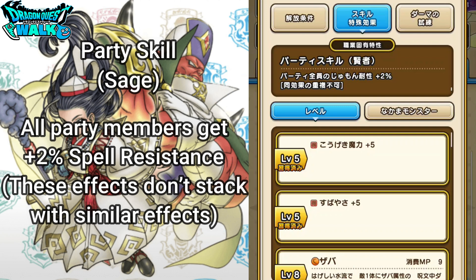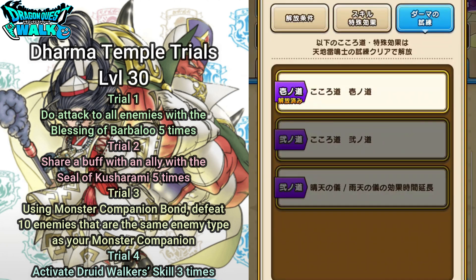Now I want to talk about the Dorma Temple Trial. I've finished the level 30 trials. Trial 1 is going to be Duo Attack to All Enemies with the Blessing of Barbaloo five times. Trial 2 is going to be Share a Buff with any ally with the Seal of Kusharami five times. Trial 3, Using Monster Companion Bond, defeat 10 enemies that are the same enemy type as your monster companion. And Trial 4 is going to be Activate Druid Walker Skill three times, unlocking the first part of the Jarman Temple Trials for level 30.